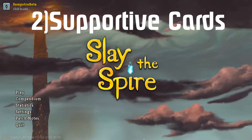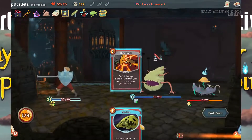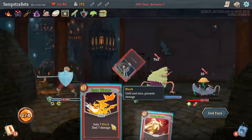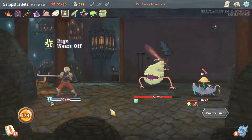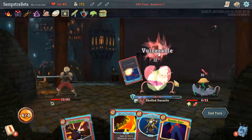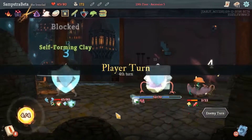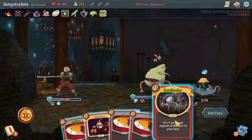Flame Barrier is a little more expensive at two energy. Shrug It Off is another good one. The card that makes the build so much more satisfying is Body Slam. It costs one energy and attacks the enemy for the exact same amount as your block. Upgraded, it costs zero, which is amazing for a barricade build because you can use all your energy for defense, then use Body Slam to do the damage. It's possible to play without Body Slam, but it's much slower and a lot less fun.